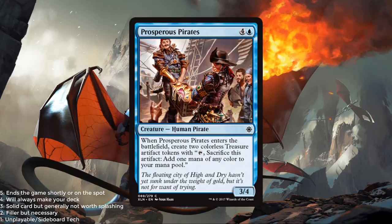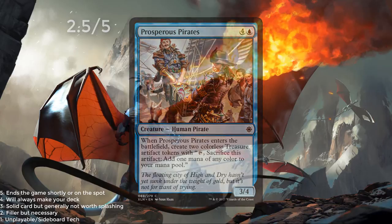Prosperous Pirates — a blue and 4 for a 3/4. When it enters the battlefield, create 2 colorless treasure tokens. I think this card is great. I will probably end up splashing it quite frequently in this set — a 3/4 for 5 is fine stats, and 2 treasures could be really, really good. There are going to be some treasure synergies later in the set review in other colors, so keep an eye out for utility with the treasures. I think this card is probably a 2.5 out of 5.